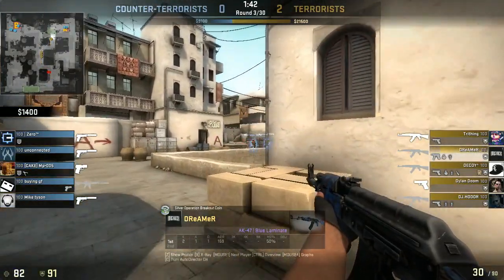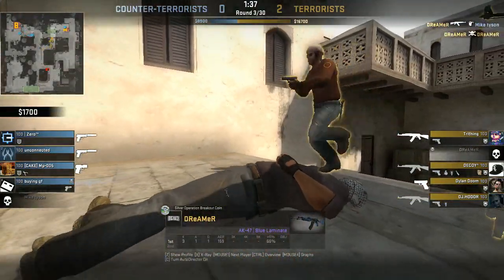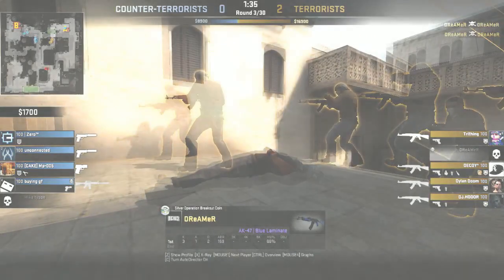Here you go up catwalk and you actually get a really good kill on this guy. The problem is the other guy was in the same spot and you end up dying to him, so your route was a little bit shaky there.